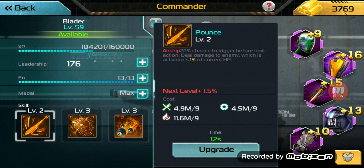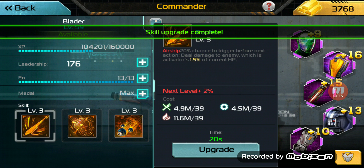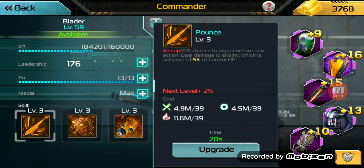Let's cover his pros and cons. His Pounce is almost like Ghost Cannon — it's his own separate attack. If he activates his Pounce that turn, he'll have his normal attack and then Pounce separately. It's a 20% chance to trigger before next action, dealing damage equal to a percentage of current HP. It scales by 0.5% per level, so at max it hits for 30% of your current HP. If you go second your stack loses some troops, so you'll hit weaker, but it's decent balancing since it is its own separate attack.